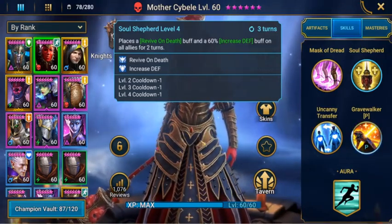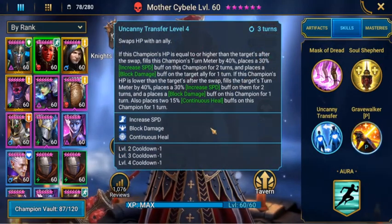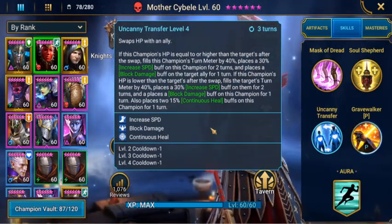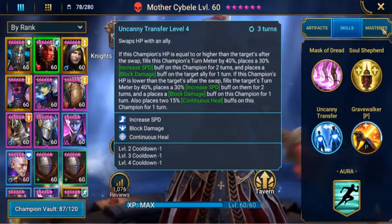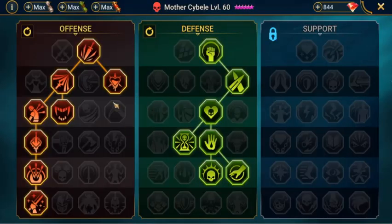The idea of bringing her in is for her additional speed and her Uncanny Transfer. What this does is if you have a champion low on health, you can transfer Mother Sidebelly's health across to that champion, which then puts a block buff on Mother Sidebelly to take any damage so she can re-heal herself and get some health back. Her masteries are set up in offense and defense.